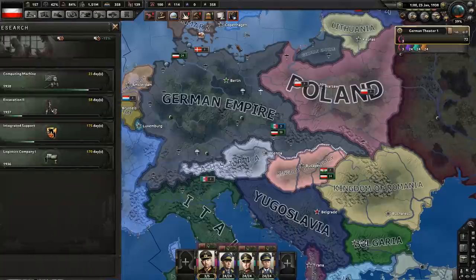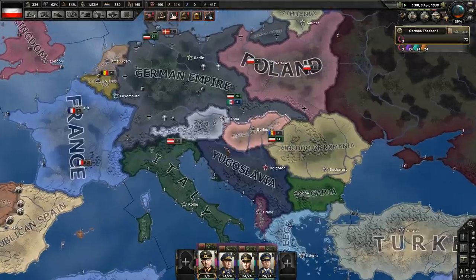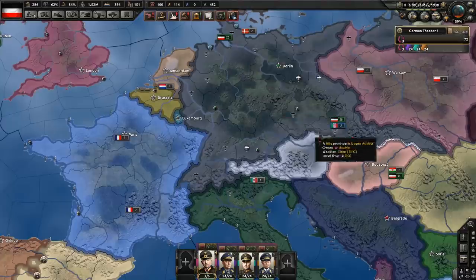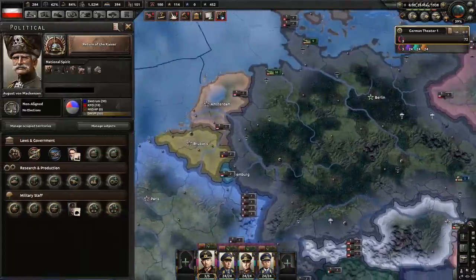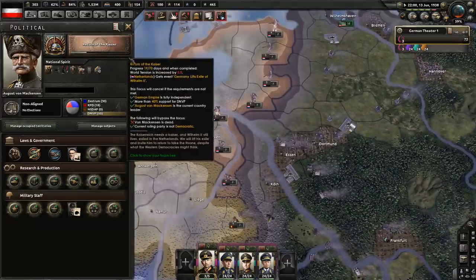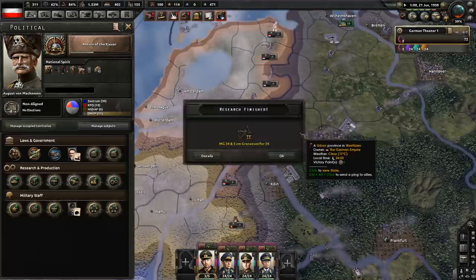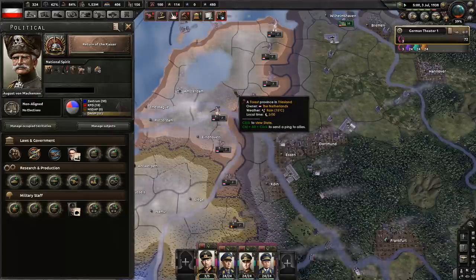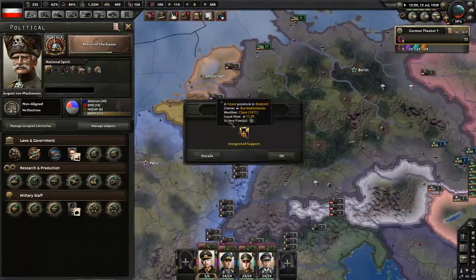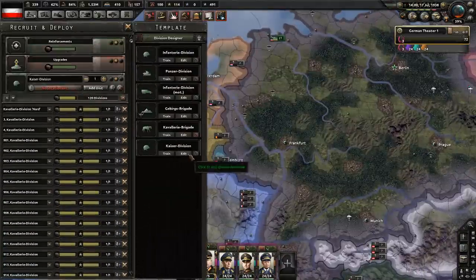Let's add logistics and signal companies to the template and take an extra research slot. I'll do Return of the Kaiser now. Unfortunately I'll need to disband my armies before this is complete. Essentially we're inviting Wilhelm II, who is in exile in the Netherlands, to return. If the Dutch are afraid of our powerful armies they'll just let him go, but if we are weak and they are strong they will not agree. So right before this is done I'm going to be disbanding my armies, and right after that deploying new ones currently in training — so no harm done, hopefully.